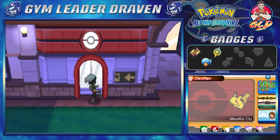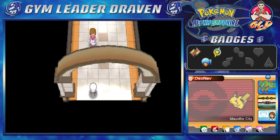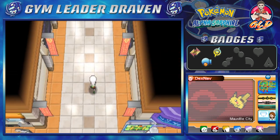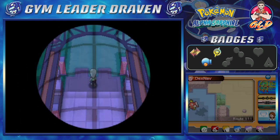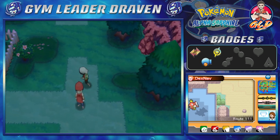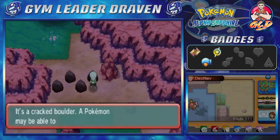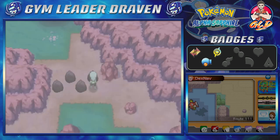In our last episode, we went straight to the Meteorite Falls because Team Aqua was up to no good. They had Professor Cosmos all trapped up, and he needed some saving — so that's exactly what we did. Now we're going to be going straight to the Jagged Pass, or near the Jagged Pass.